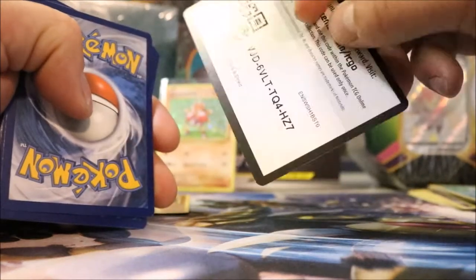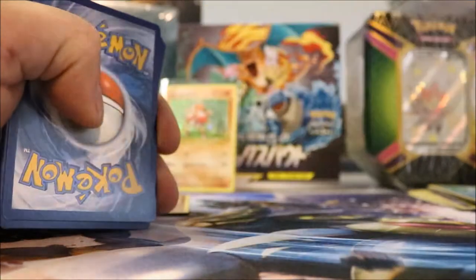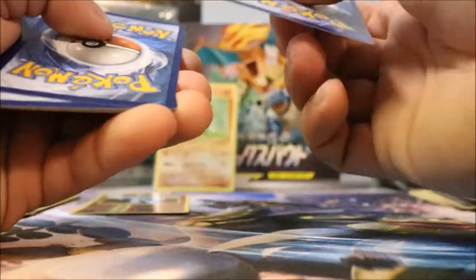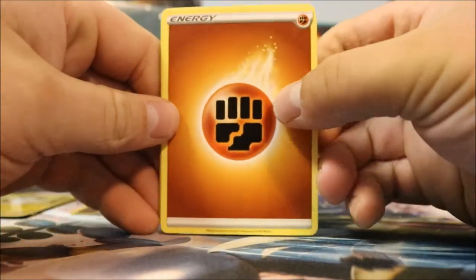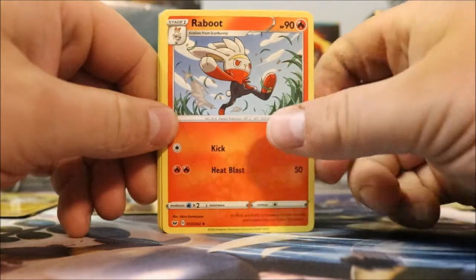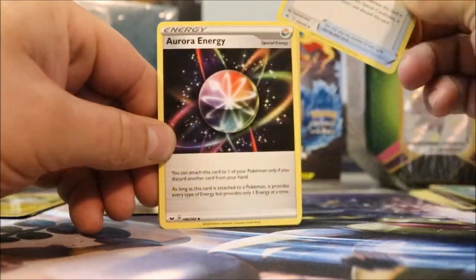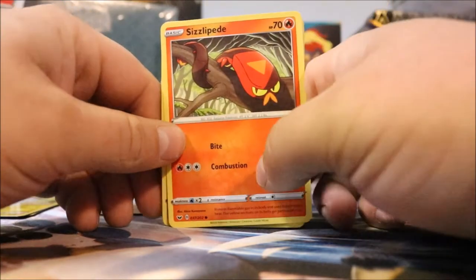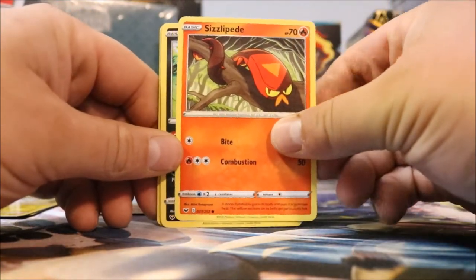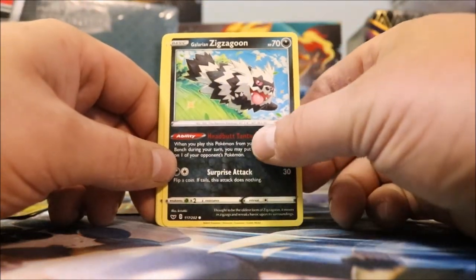A little white card. There's the code for you guys. Four cards to the front. Fighting Energy. Raboot. Lum Berry. Aurora Energy. Sizzlipede. Galarian Zigzagoon. Zigzagoon. Moona. Snubbull. Grookey. Grapploct — I say he's a grappling octopus Pokémon, that's pretty cool. I love the texture on there, that's awesome.